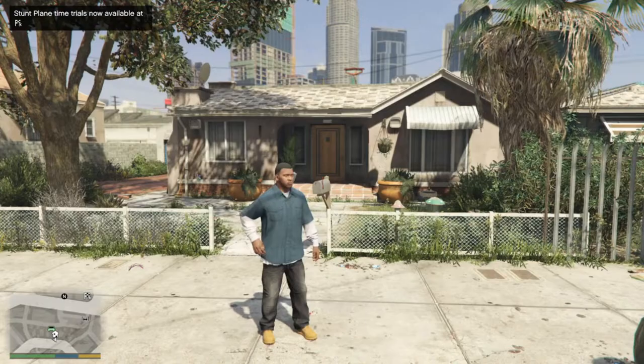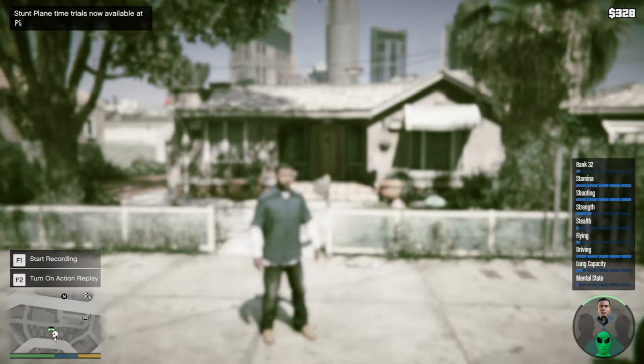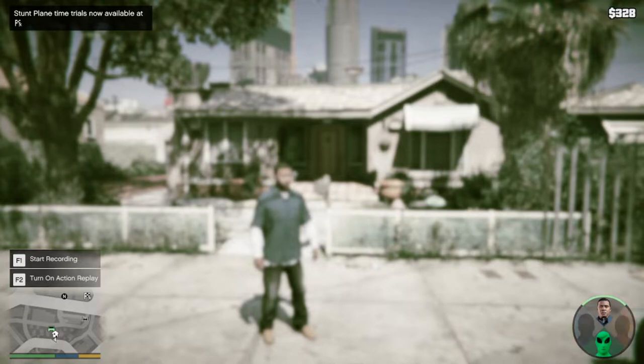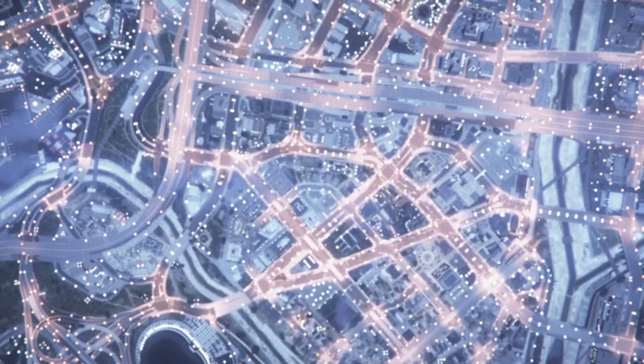If you're on PC, all you need to do is hold down the Alt button and use your mouse to move to the character you want. On the bottom right-hand side you'll see a little circle, or like a wheel of sorts, that you can use to select the character you want.